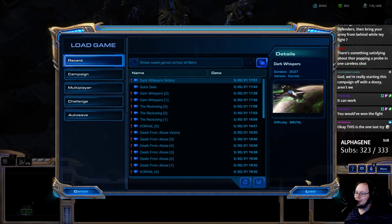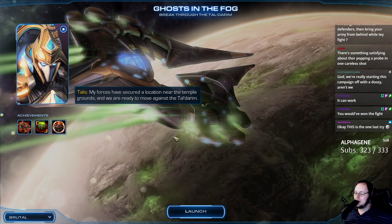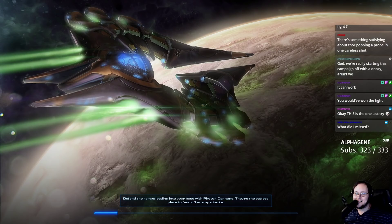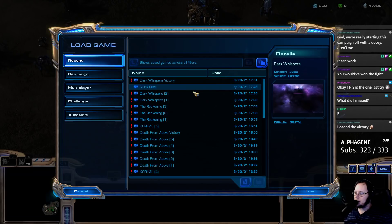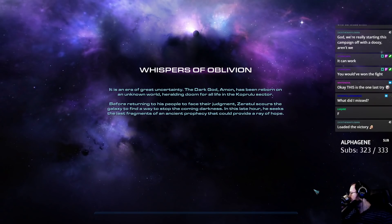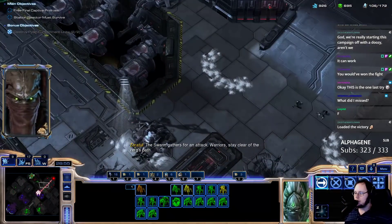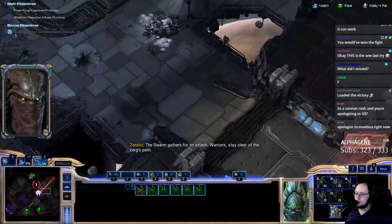It's a very flat spaceship, but man, that's frustrating. I pressed the wrong button — okay, I gotta reload that save. I'm really sorry, you guys. Load. Quick save. Okay. The swarm gathers for an attack — warriors, stay clear of the Zerg's path. Our pylon is under attack — off the ramp. Eliminate Mobius Core. This facility will fall before the swarm.